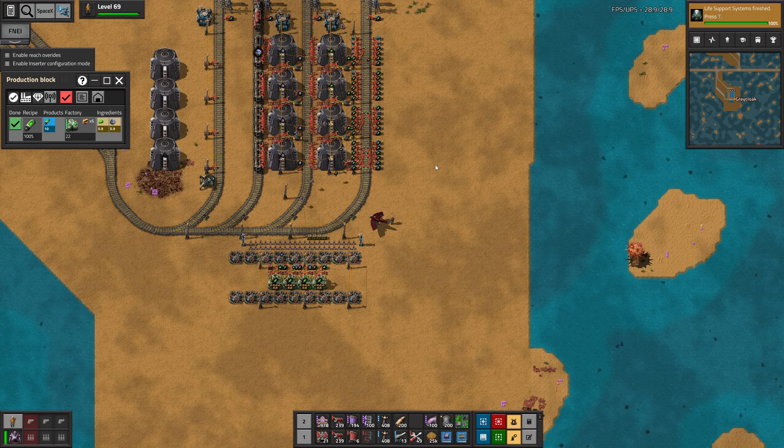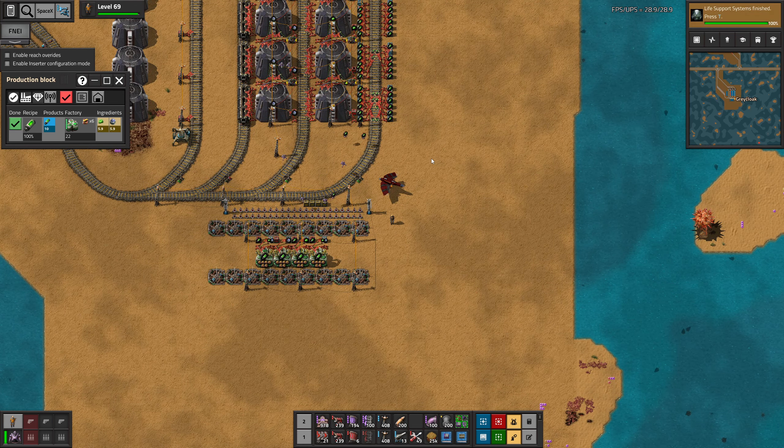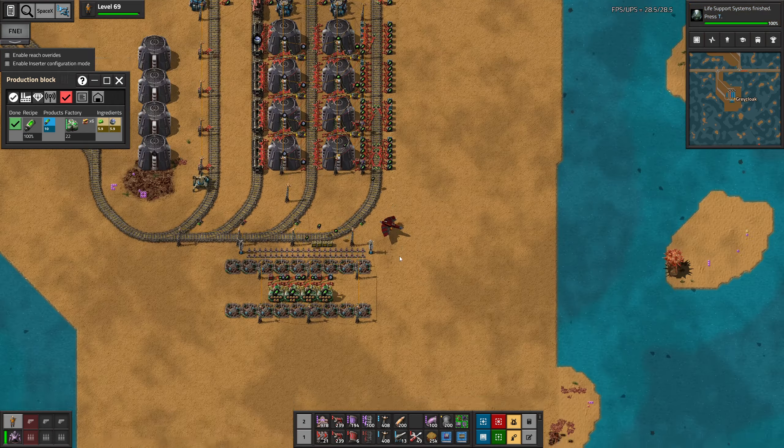Hello everyone, I'm Greg Luke. Thank you for joining me and welcome back to episode 460 of Factorio with the Z-Block mod, where we have finished producing nuclear fuel.